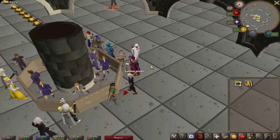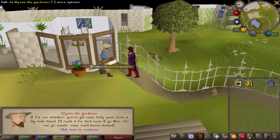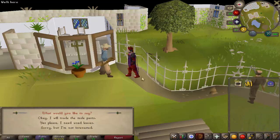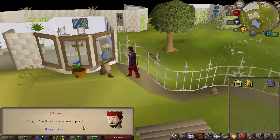Hopefully the loot in the seeds is worth over 3.6 mil and if it is I will be very happy. After a recent update they made it so there's less chance that you get nothing from talking to Wyse when you trade in moleskins, so hopefully we get a bunch of seed nests and not many ring nests or zero nests - by that I mean nests with nothing in them.